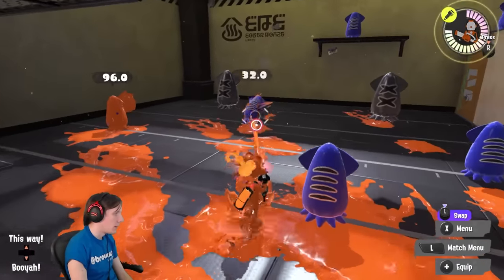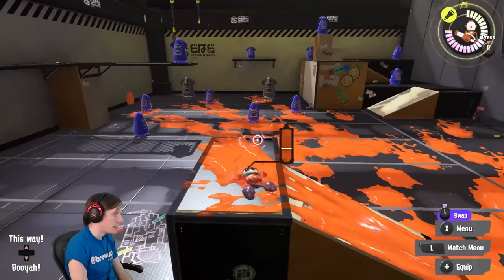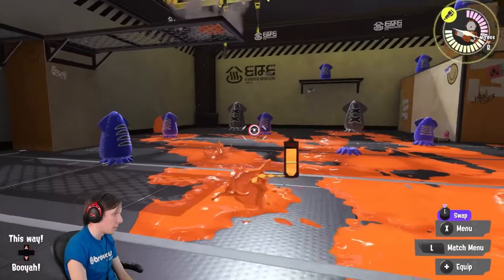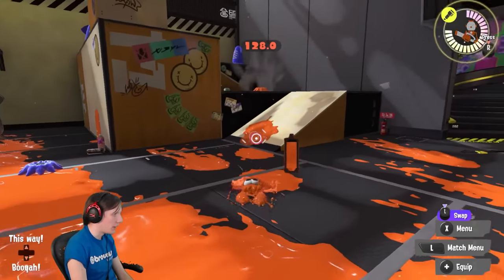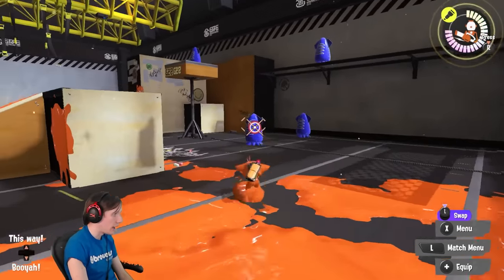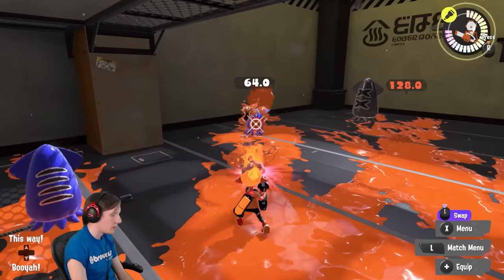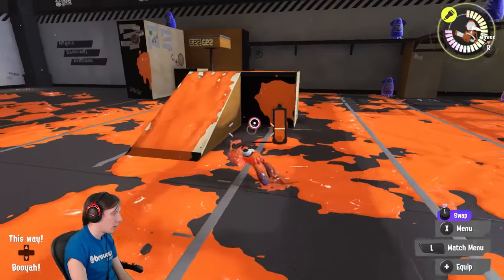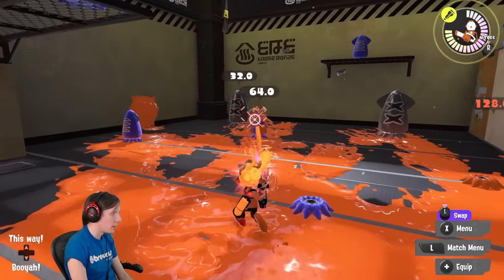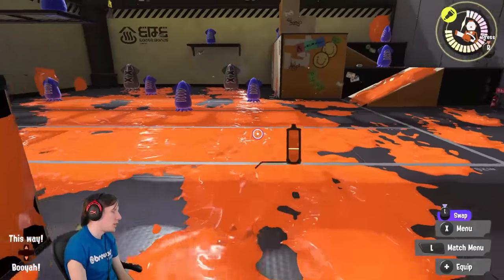Some weapons in the long-range shooter category have been cursed by their kits. The Jet Squelcher is nowhere near what it once was, though it still sees some situational use. If you want an Ink Vac, this is probably one of the weapons you'd consider if not a Charger — Charger is the preferred option at top level. But if someone doesn't have the muscle memory for a Charger and still really wants an Ink Vac, this or the 96 Gal might be the pick. A little bit of extra range makes a big difference for the Jet Squelcher, even though its kill time is vastly worse.